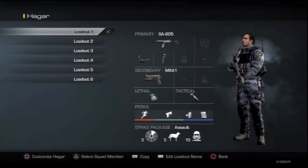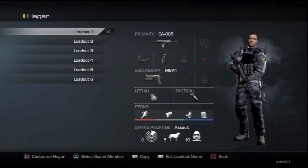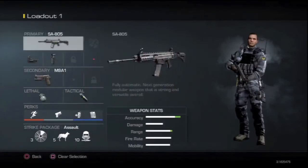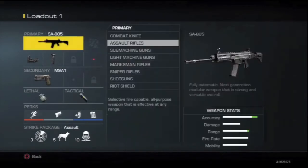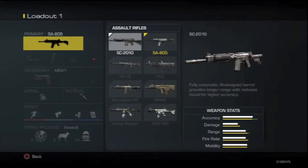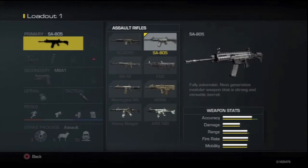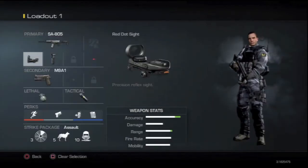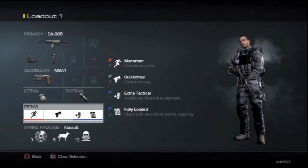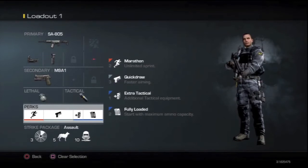You're gonna go with assault and I'll explain why. There are five different class options and you're gonna select assault. This right here is the default assault class and it's a very good class. The default gun, the SA805, is an extremely good gun. Compared to the rest of the assault rifles it's very comparable — it's a full auto weapon with good damage, good rate of fire, and good accuracy.